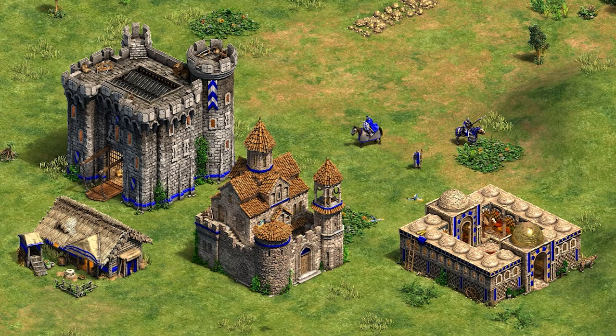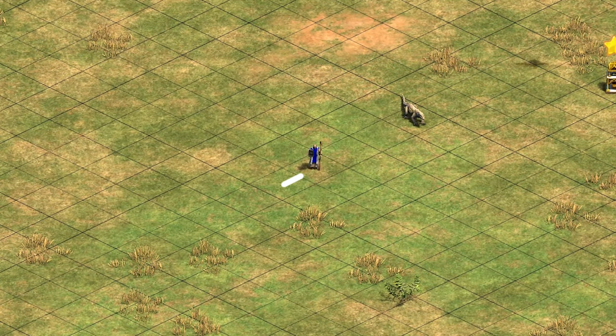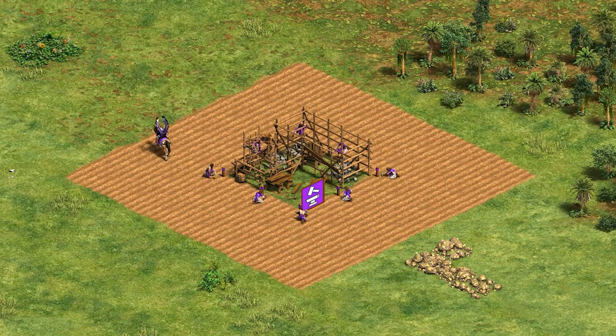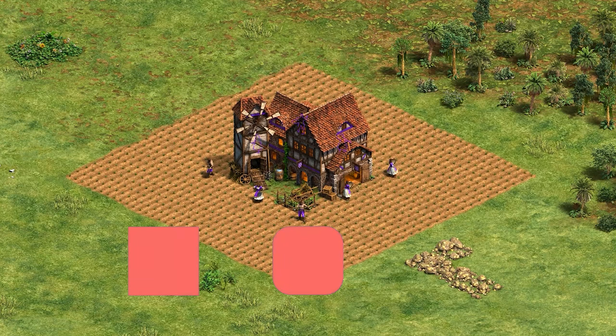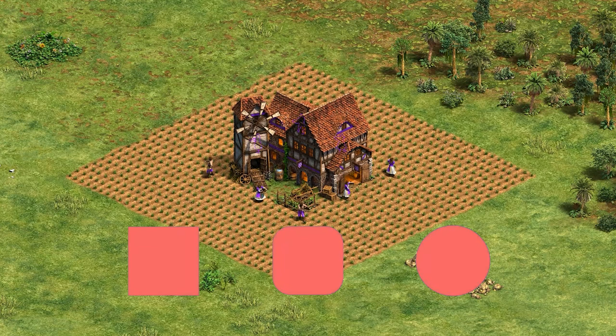Before we dive into that question, let's take a look at what an aura mechanic actually is. An aura is a fixed set of tiles that expand outwards from a structure or a unit and creates an area of effect that surrounds that structure or unit. Some auras, like those emanating from buildings, are square or squircle in shape. Others, like those emanating from units, are circular.